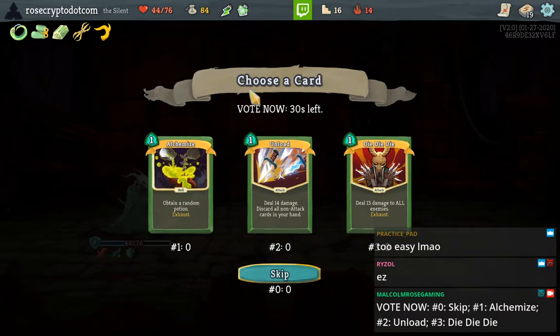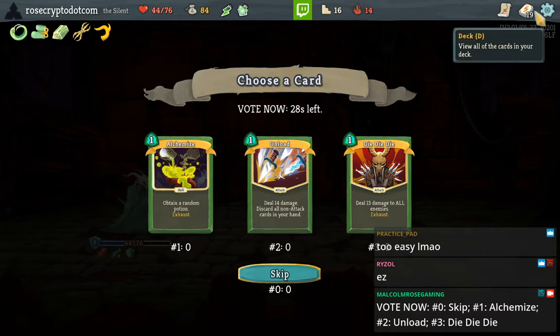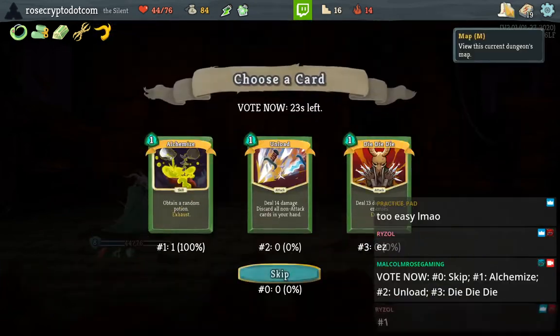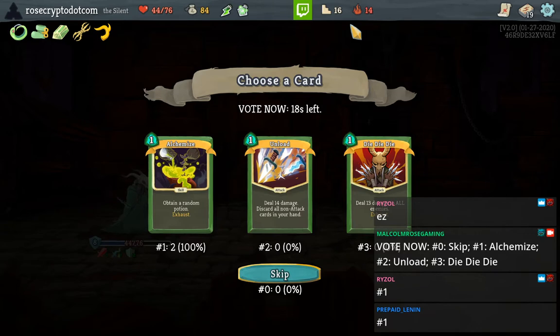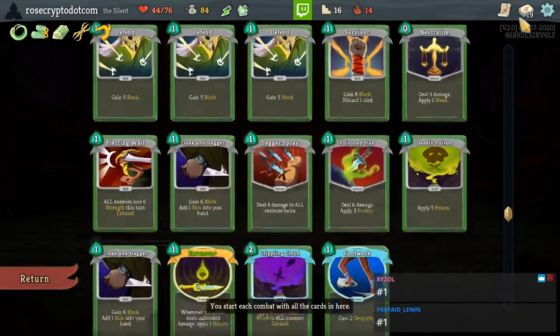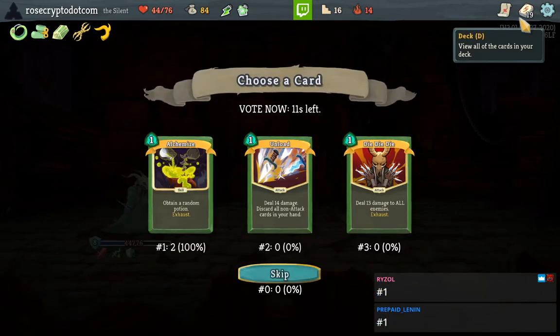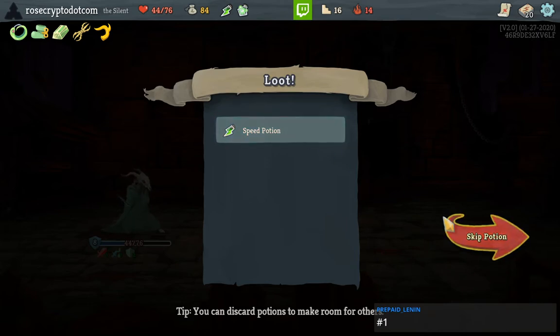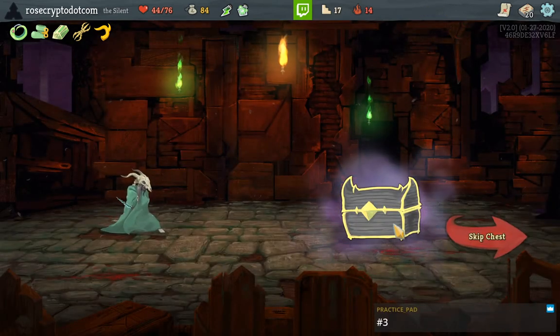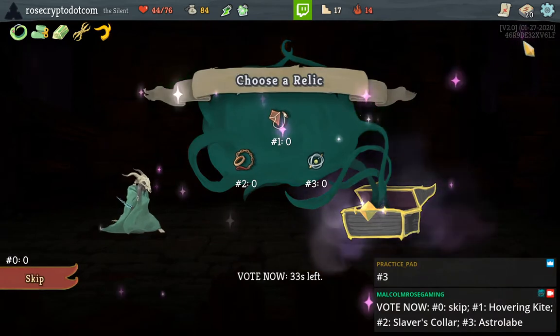We probably take the Die Die Die because that's really good AOE — Dagger Spray is there, but the Alchemize is a tremendous amount of value since we have potions for the rest of the game. Because we have Dagger Spray, I don't want to pass up Die Die Die, but I think we have to take the Alchemize — it's a potion every single combat, it lets me use potions all the time.